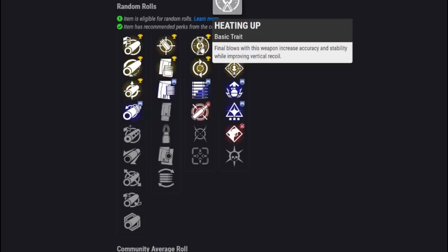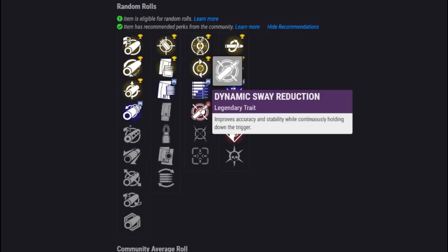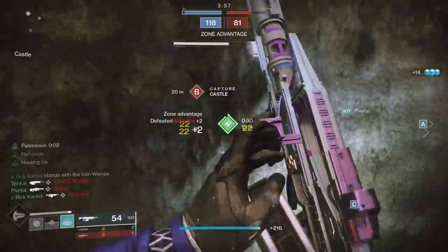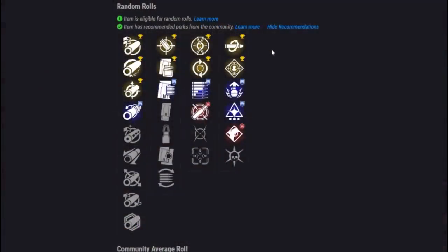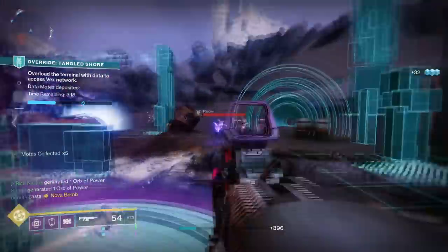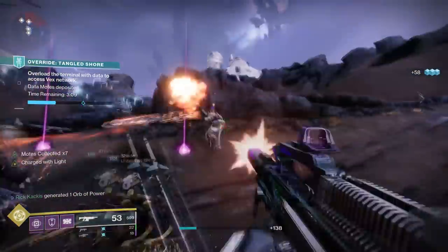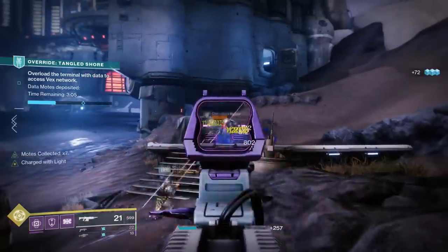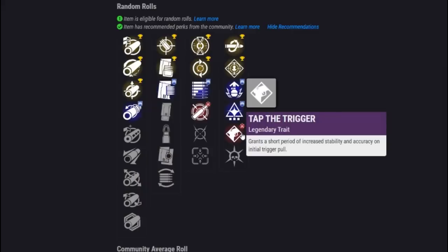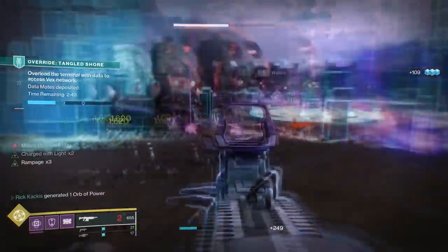For the first perk slot in PvP, you have two good choices. Heating Up is higher risk, higher reward — you need that first kill, but once you get it you're off to the races. A more consistent choice is Dynamic Sway Reduction: no kill needed, it activates soon after you start firing and significantly improves accuracy. In the second slot, you're going for one of the two damage-increasing perks — Kill Clip or Rampage. With Kill Clip you'll want reload speed perks stacked to activate the bonus quickly. With Rampage the bonus comes more naturally within a magazine. An alternative is Tap the Trigger for pure full accuracy, but the damage perks offer a bigger payoff.